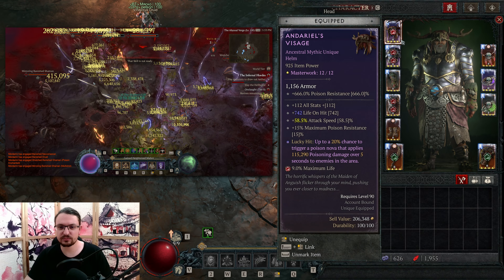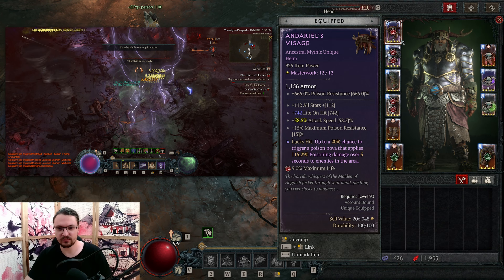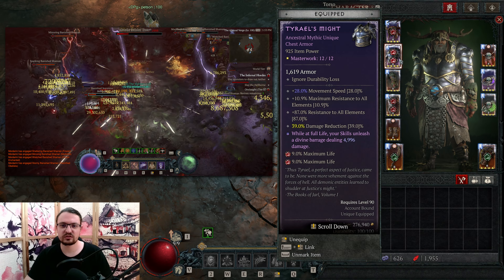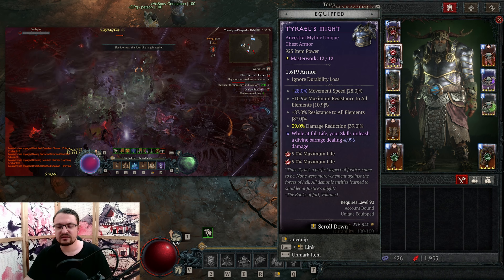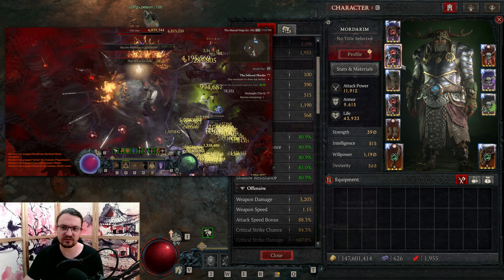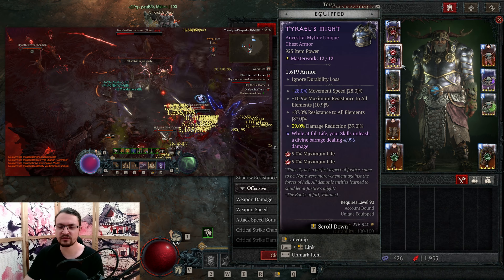You want to masterwork Andarios for attack speed — life on hit gives more sustain and all stats gives more damage. Ideally, you want to masterwork attack speed three times, not just two, but it's very expensive. Then you want Tyrus Might. Tyrus Might provides DR two times as well as maximum resistances. With the current setup we are only at 80.9% maximum resistances, so you want to hit the last masterwork on maximum resistances to get this close to 85%.